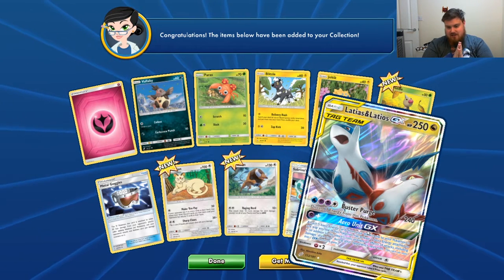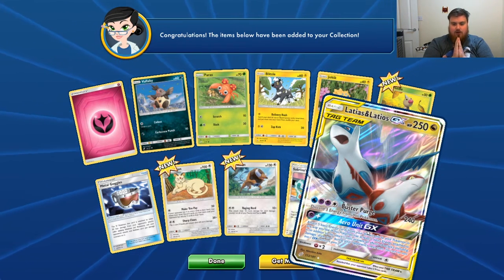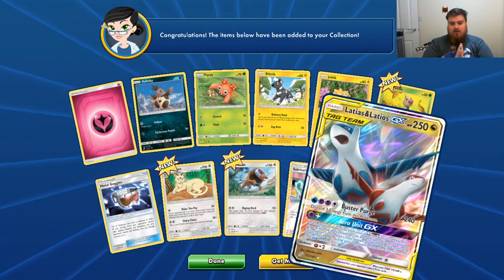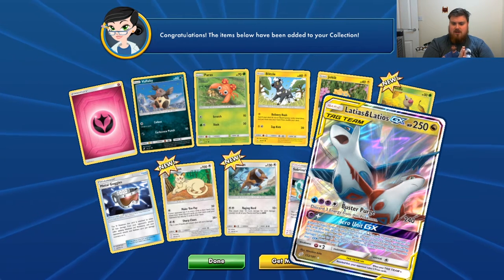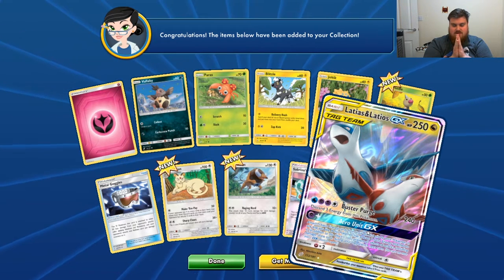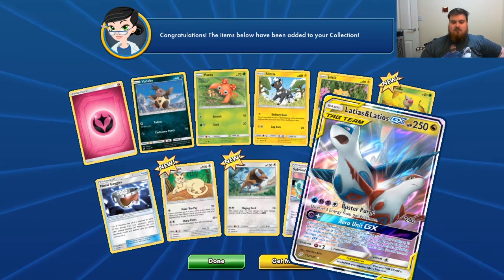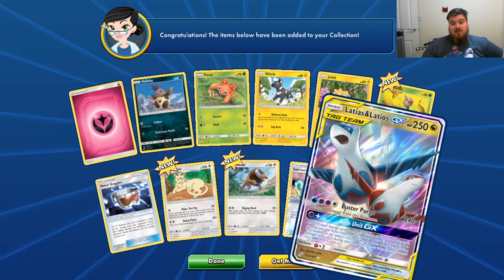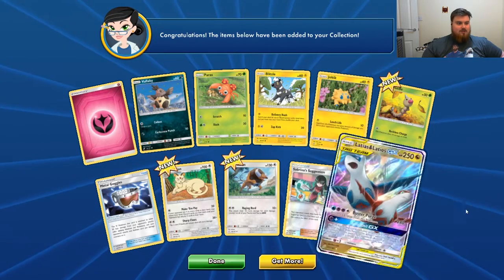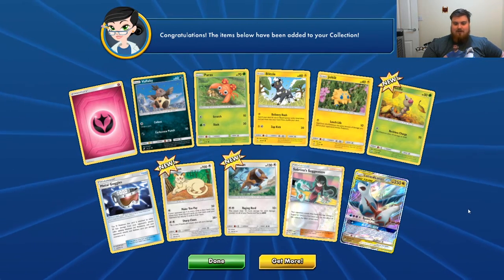Latias and Latios GX, Holographic — it's a full art, nice, awesome! It's not a Rainbow though, is it? No, it's just a regular Holographic, but that's cool. Tag Team — a lot of Energy needed, and Discard 3 Energy when you use it. Damn, that's probably not a very useful card.